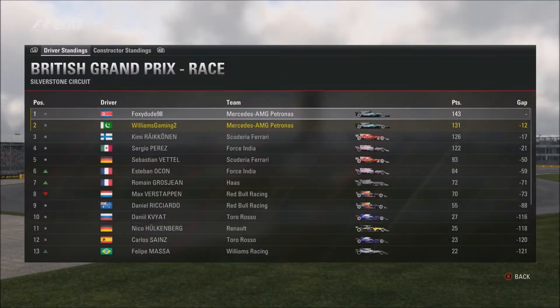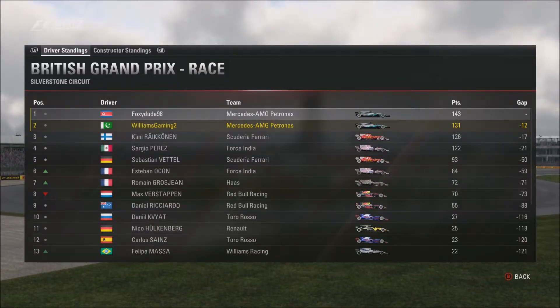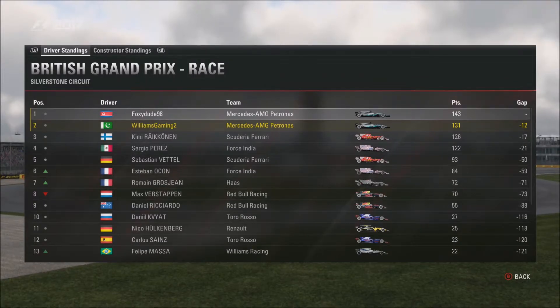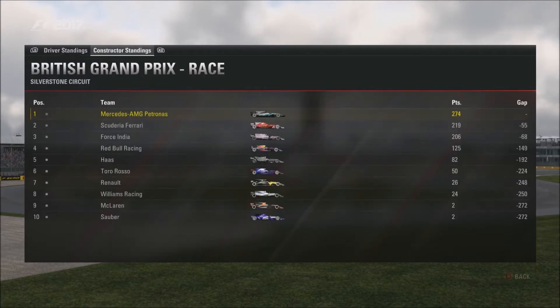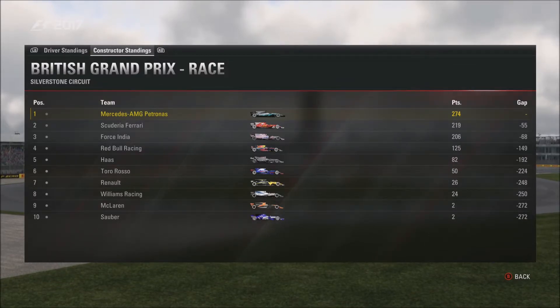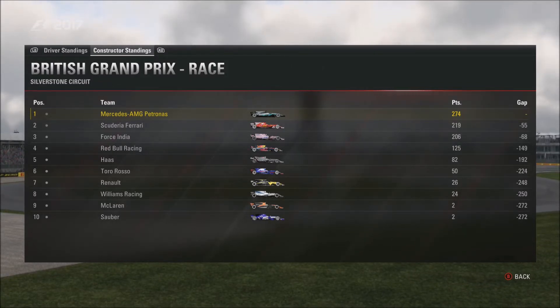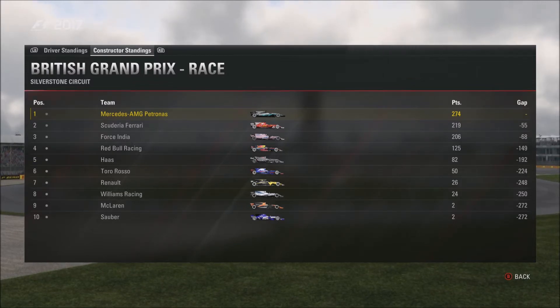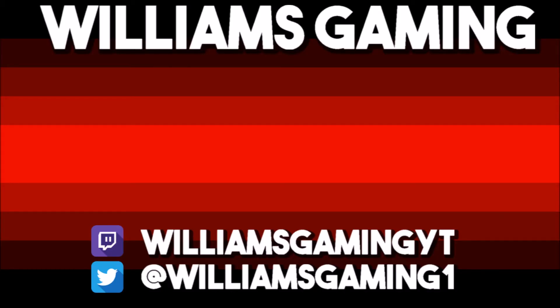Moving on to the driver standings: Tom has extended his lead to 12 points over myself. Räikkönen is a further 6 points behind me. And Sergio Perez is now in the title fight — I don't know how. It should be the other Ferrari, Vettel. Moving on to the constructors: Mercedes have increased the gap to 55 points. Nobody else has moved much, just got more points really. If you enjoyed this episode of co-op, once again I apologise for the audio issues — I forgot to change the settings on Xbox. Please leave a like and comment, and I'll see you next time for the Hungarian Grand Prix, which we recorded back to back. Goodbye, have a great day.